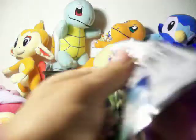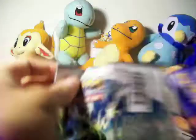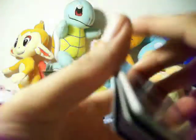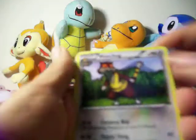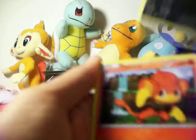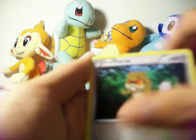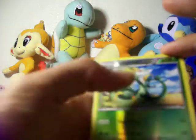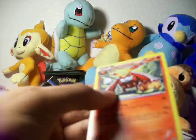No Ultra Rares yet. And the Holos don't bend like the other ones. Pack five: Watchog, Whirlipede, Munna, Zorua, Pansear, Patrat, Panpour, Snivy. Serperior is my Reverse and my Rare is a Darmanitan. Nice — I like him, he looks pretty cool.